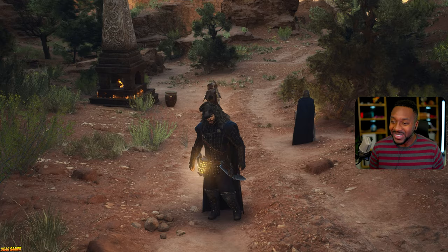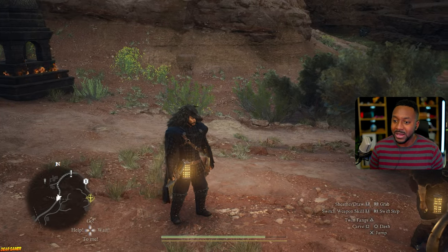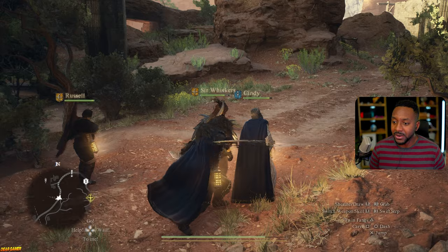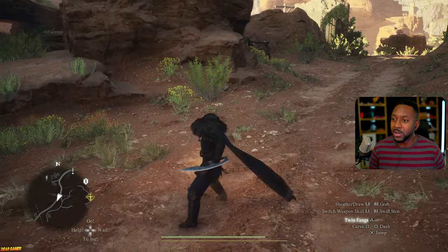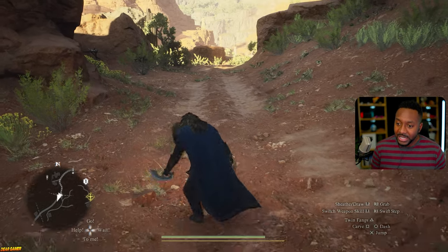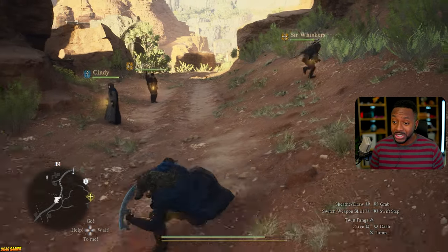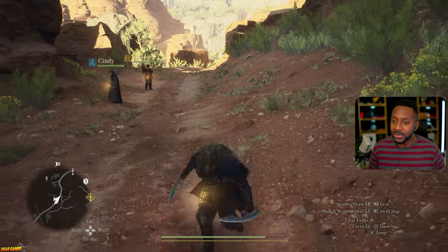So, diving into thief - what is thief about? What are the skills about, and how do you play it? You have two skills: you have your carve, and you keep on hitting with square. Then you have your twin fangs, which is good because it's a little critical strike. You have dash like most of the other characters, and your R1 is gonna be a swift step. Thief is one of the characters in the game that can actually dodge, which is really cool to help you get out of situations quickly.